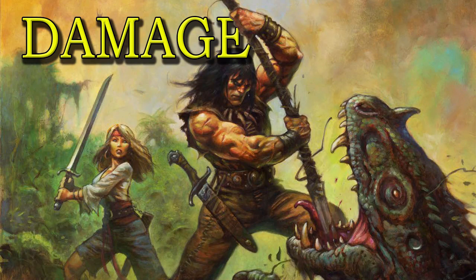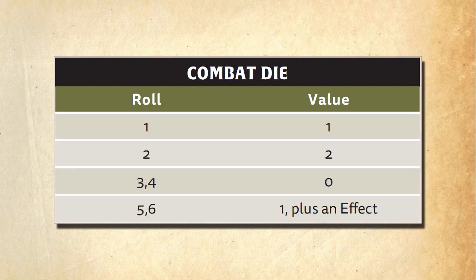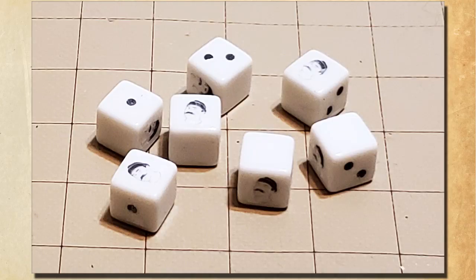Damage is done with D6s referred to as combat dice. But instead of listing damage as so many D6, they use a little Phoenix symbol. When you roll them, a 1 or 2 means you do 1 or 2 points of damage; a 3 or 4 equals 0 points of damage; and a 5 or 6 equals 1 point of damage but also activates any special weapon effects. As goofy as that sounds, my players absolutely loved it — though they didn't like the mental hurdles of rolling a handful of D6 and tracking which values count. One of my players went ahead and made all of us custom combat dice — each with a 1, a 2, and two blank sides, with effects shown as a picture of my Mustache Mike character. They're really cool.